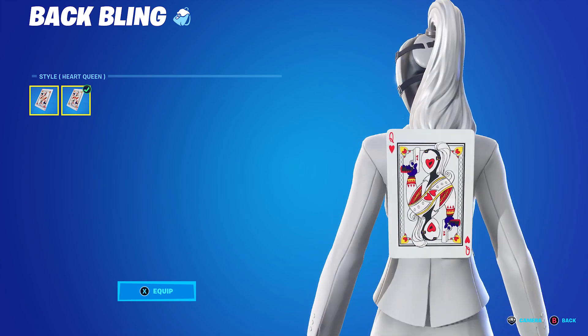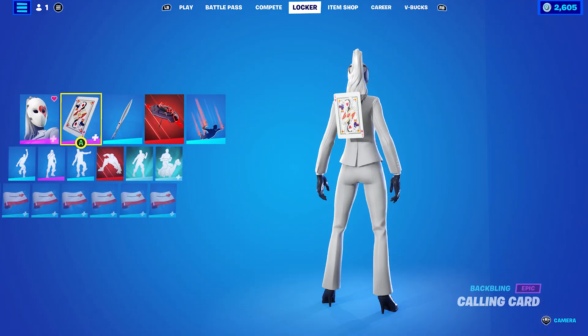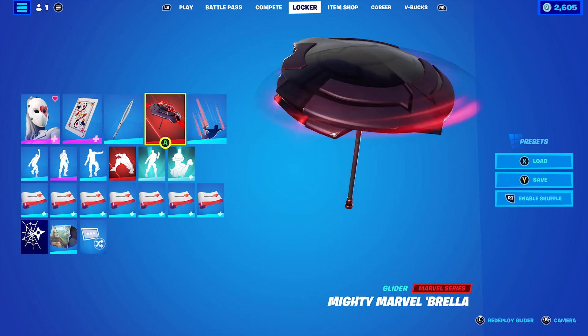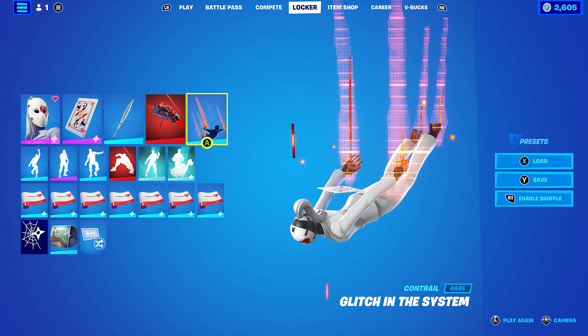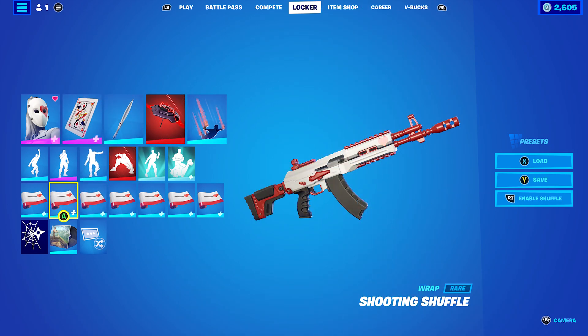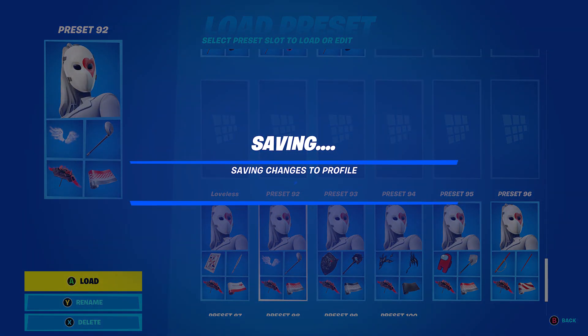Heart Combo 1: Back bling is the Heart Queen mask. Pickaxe is the Stylus Edge. Glider is the Mighty Marble. Contrail is Glitch in the System. And the wrap is the Shooting Shuffle, which is the weapon wrap that comes with the crew pack.